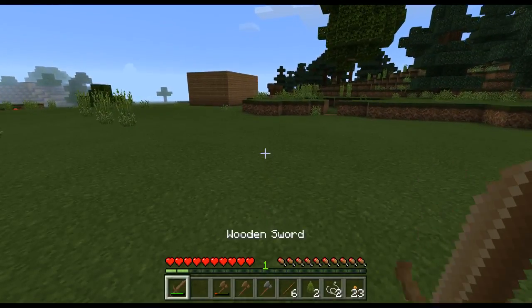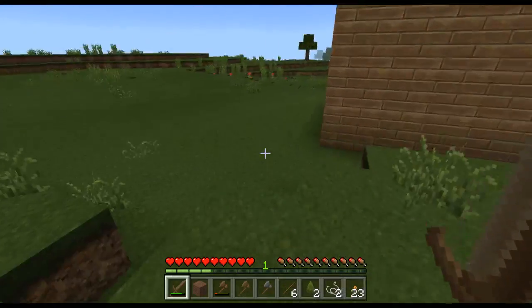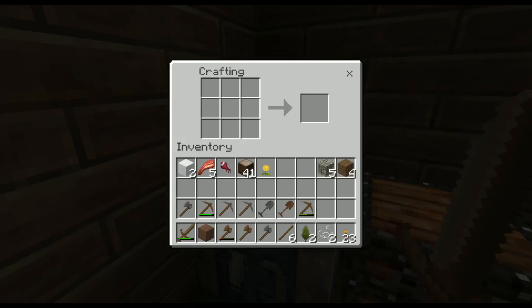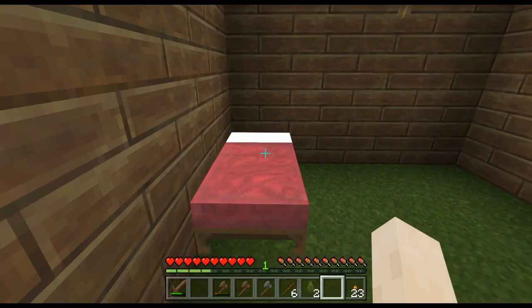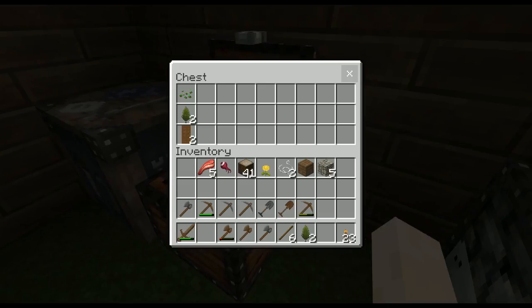There's the cabin — wait, is that a sheep? Yes! All right, we're going to run in here real quick and make a bed. We now have three — it doesn't matter that they're different colors. We take three pieces of wood and layer three pieces of wool on top and there's a bed. We're going to put that bed over here in the corner. You need to put it two spaces away from the way you want to lay, and you can only get in and sleep at night.